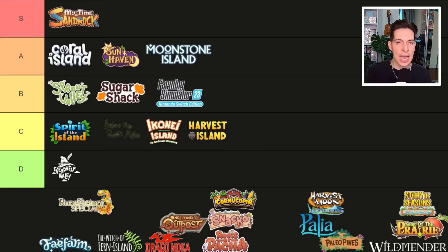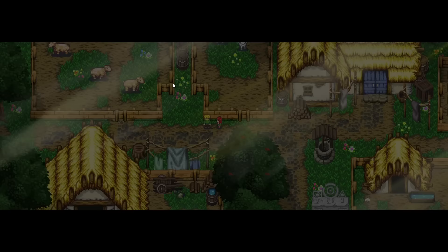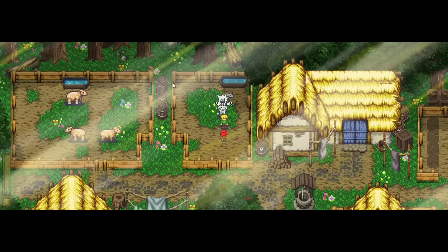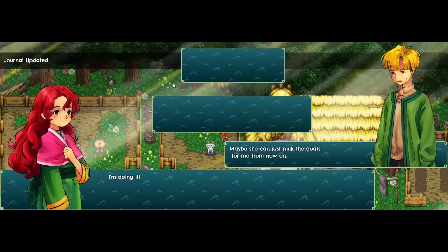From Moonstone Island to Harvest Island — this one goes in the C tier. Harvest Island really feels like it was made with RPG Maker — you can feel the restrictions of the engine. When you navigate the menu it doesn't feel like it was designed for this game. When you farm or milk a cow, every action opens a little menu — you go near the crop, open a menu, press water. To enter the cow pen you interact with the fence, click enter, then click on the cow, then click milk. There are little menus everywhere, making the gameplay not very smooth or enjoyable.